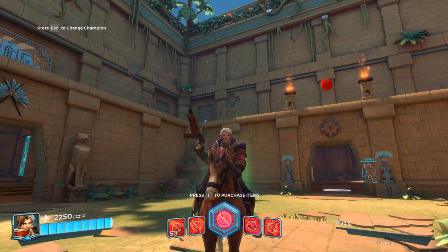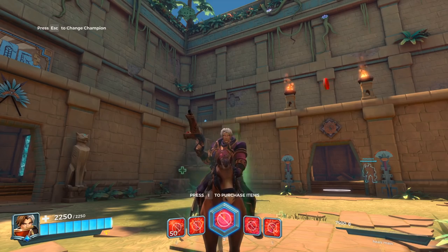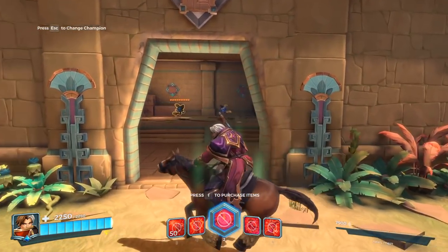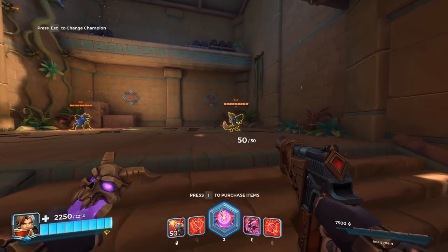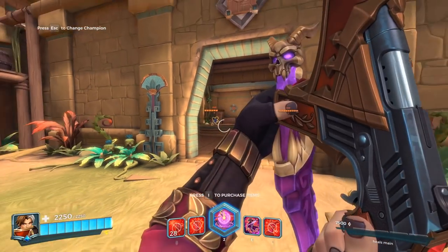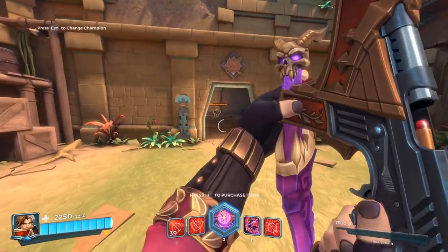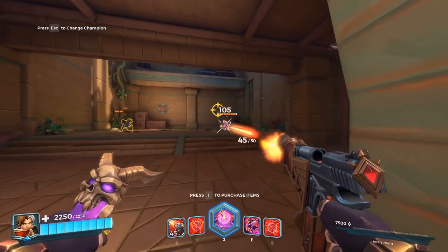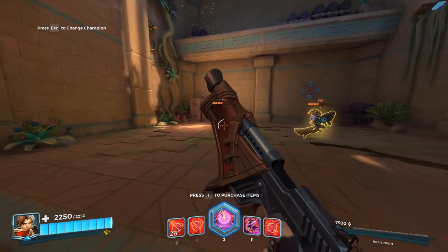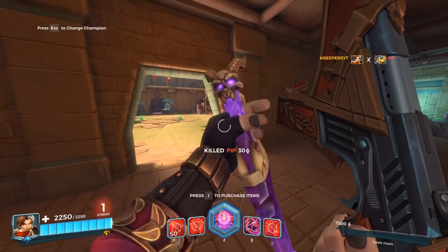I'm going to go really fast through his abilities. His weapon has 50 bullets, 70 damage, does 105 on headshot. The range where it starts losing damage is around here. You can do 1000 damage per second with this — it's insane. If you hit your shots you can mow down people like nothing.